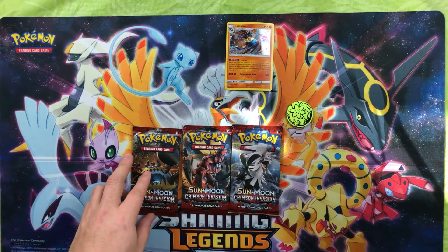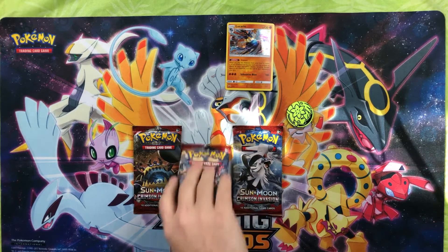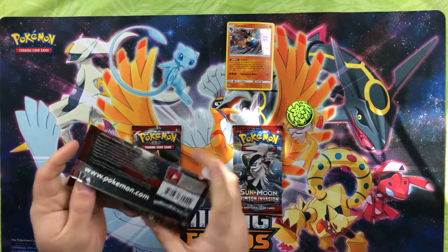Crimson Invasion is the most recent set, and I think our hopes here are maybe for a Buzzwole or something else. I'll open the Buzzwole pack first and see what we can get.